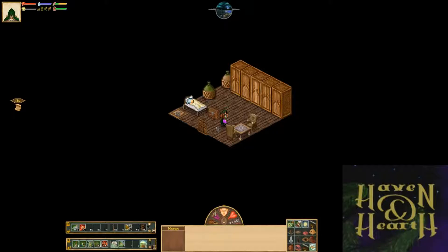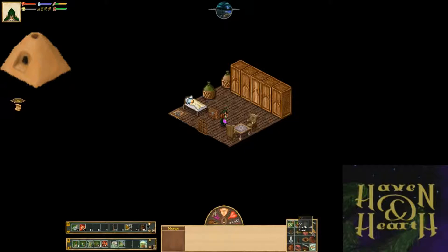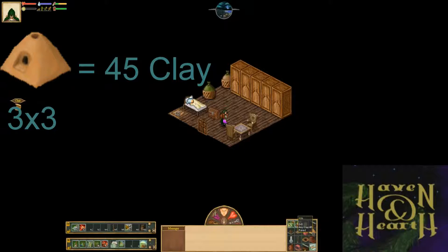To begin making steel you need to have a kiln. The kiln is a construction made entirely out of clay, 45 units of it, and it needs a 3x3 paved area to place it. From the kiln you will be able to make bricks and charcoal, which will be needed in the steel production.